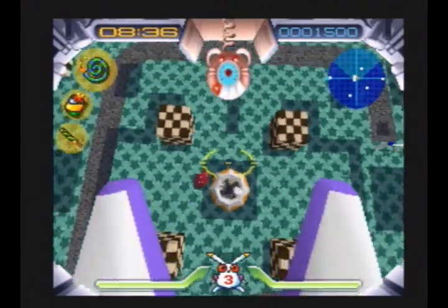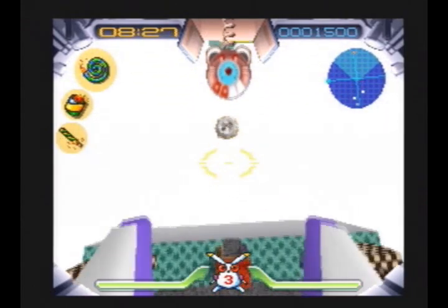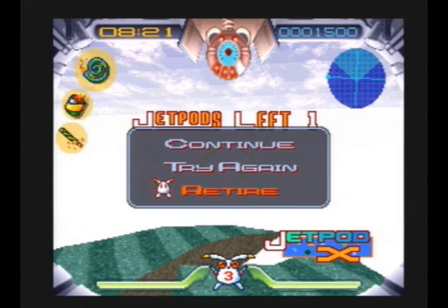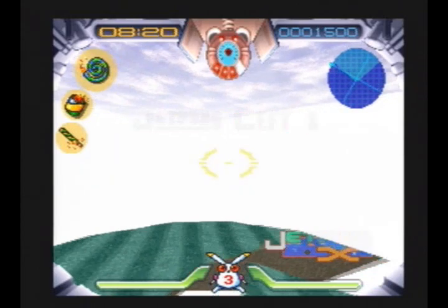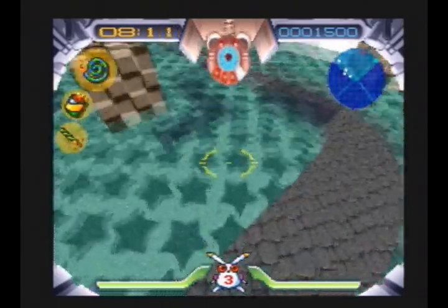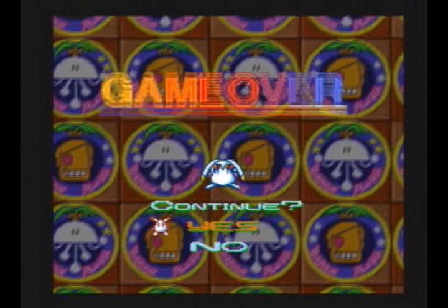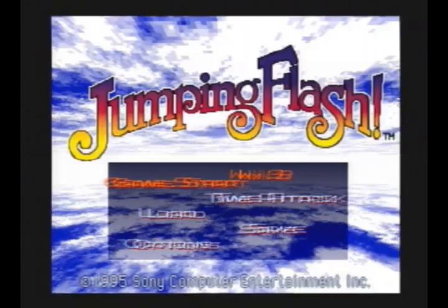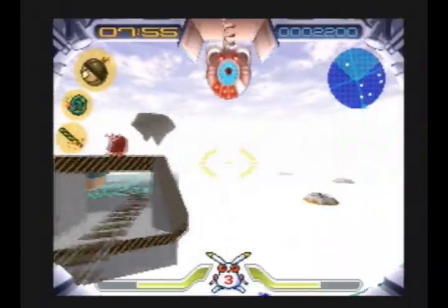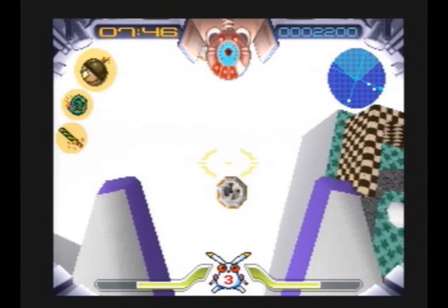A little extra info about this game: it's actually a copy of another game. Xact, the company that developed this, also developed a game called Geograph Seal, which was released on the Sharp X68000 — a home computer that was only in Japan that kind of looks like an early prototype of an Xbox 360. I'm also showing the title screen to demonstrate the extent of the glitch — it plays there too. Geograph Seal plays in gameplay terms pretty much exactly like Jumping Flash, but it came out before it, so it's technically Jumping Flash's older brother.